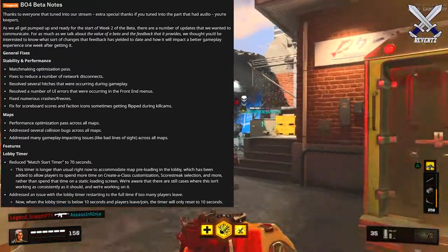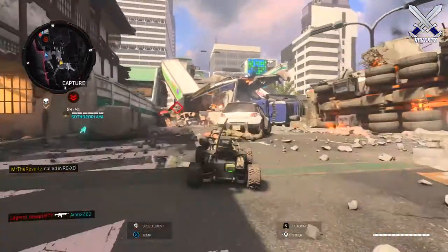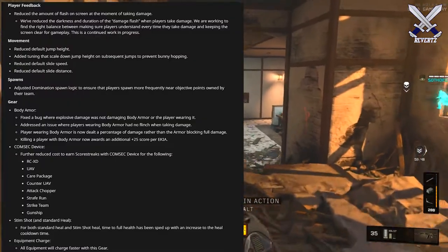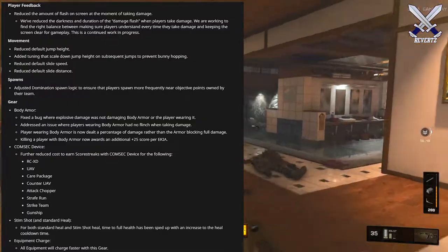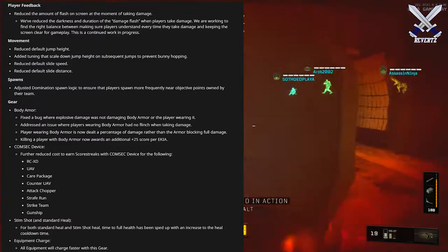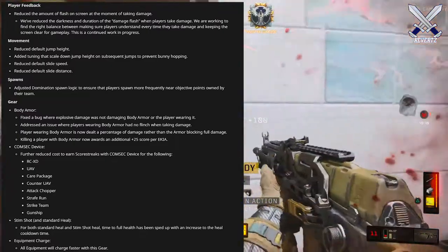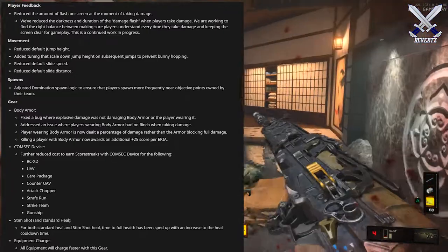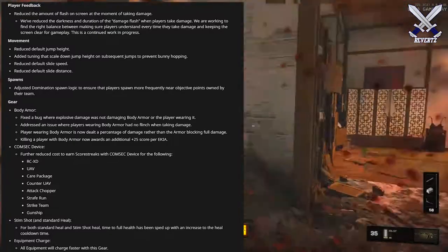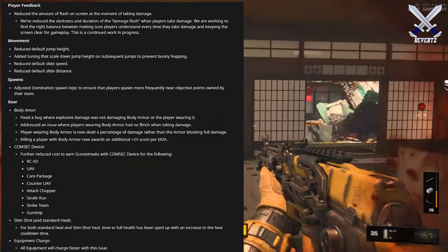They've also addressed an issue with the lobby timer restarting to the full time if too many players leave. Now when the lobby timer is below 10 seconds and players leave or join, the timer will only reset to 10 seconds. For player feedback, they've reduced the amount of flash on screen at the moment of taking damage — reduced the darkness and duration of the damage flash. They're working to find the right balance between making sure players understand when they take damage and keeping the screen clear for gameplay. I haven't really noticed that issue personally, but it's being addressed.